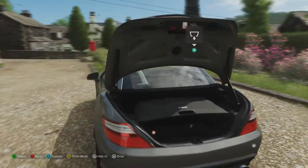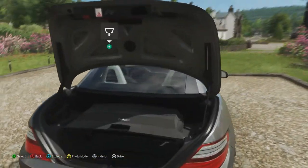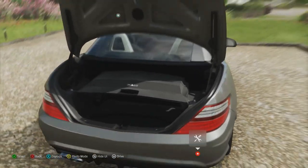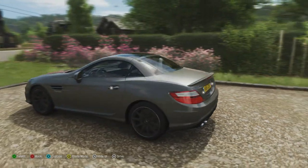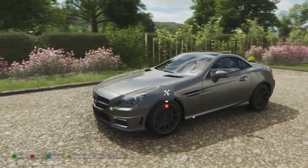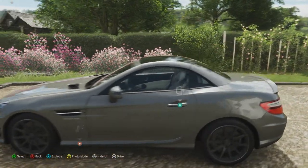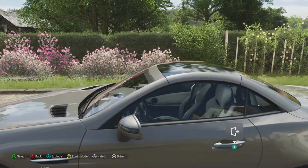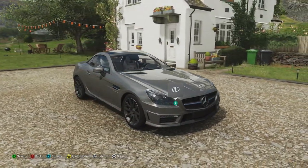Being a convertible, you've got a reduction in boot space, but when the roof is up you've still got plenty of space — though it is obviously reduced quite a lot when the roof is down. One thing I am glad about with SLK cars is they've not tried to cram two seats in the rear; it's just a true out-and-out sports car with two seats, which is always good to see.